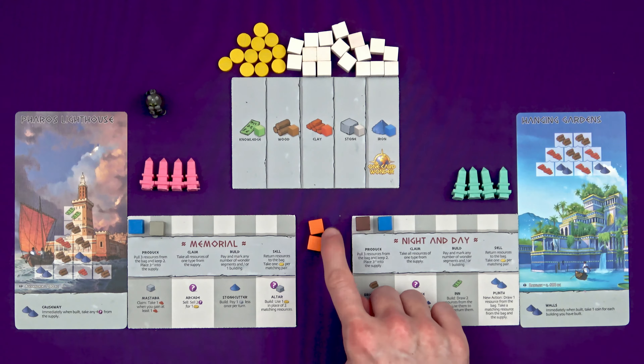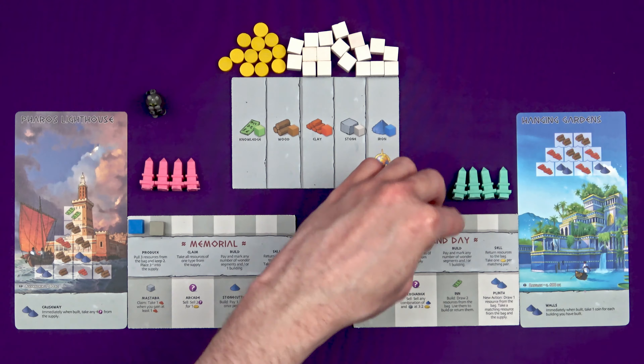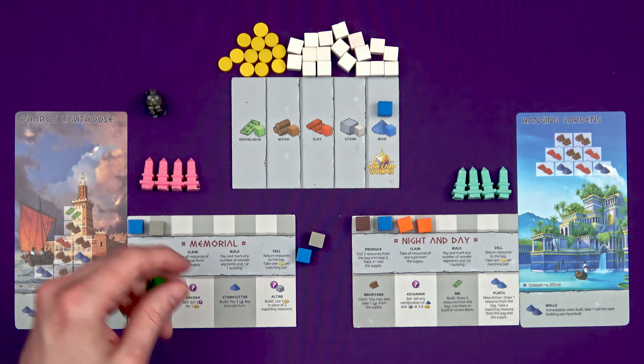Two bricks would be very nice for me — I could do one square of my wonder there. But another blue would be just as useful because I've got one. I don't need wood so much until the top tiers. I think I could do a stage with two oranges, so I'm going to go for that. The iron I didn't take goes onto the supply board and I would pass the bag to the next player for Marty to take his choice. Early on, you'd probably just want to produce a little bit to get resources into your area and boost the resources in the supply board, because that's much more useful when you come to take a claim action.